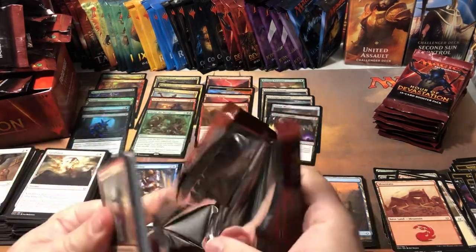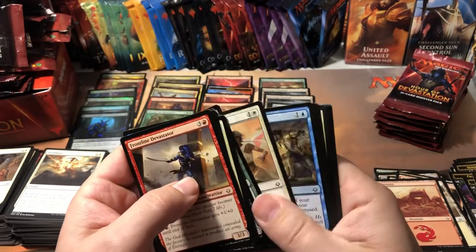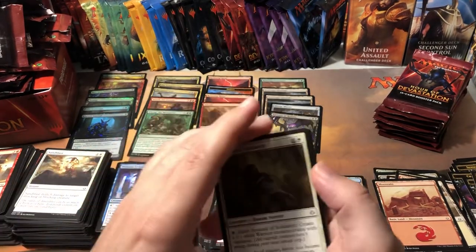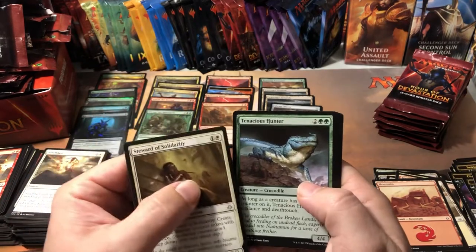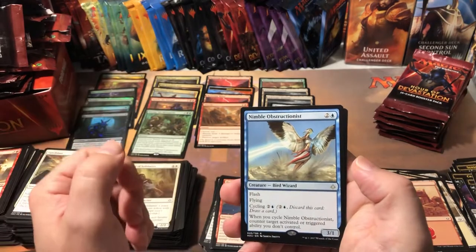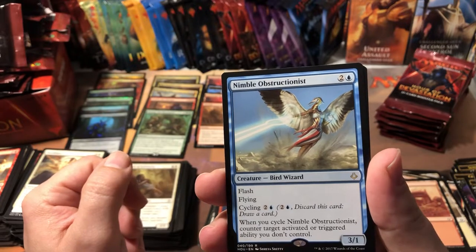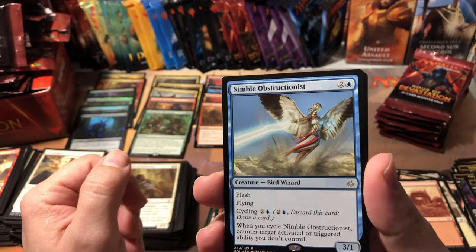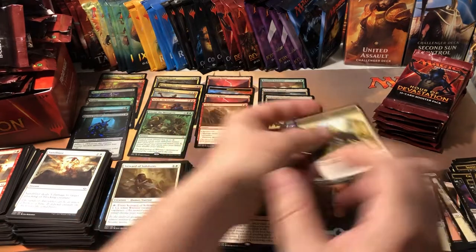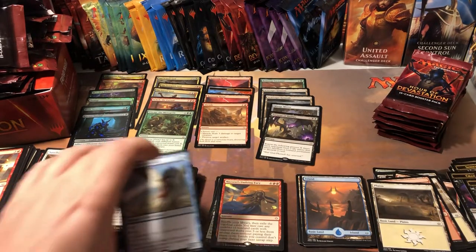I know there's a lot of cards out now so there's going to be a lot that aren't worth anything, but they really shouldn't be that low on a rare. Steward of Solidarity, Tenacious Hunter, another Dunes of the Dead, and Nimble Obstructionist — flying, flash, cycling. When you cycle it, you counter target activated or triggered ability you don't control. He's a 3/1 for three — that's pretty good. Gotta be worth at least a quarter. 75 cents — three quarters.